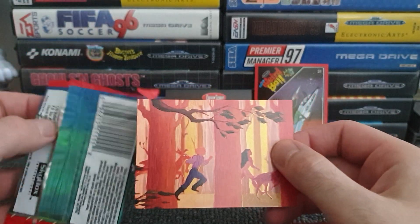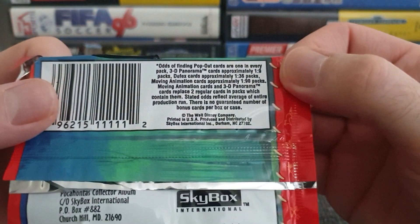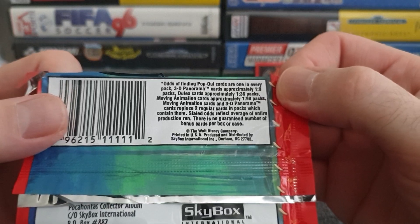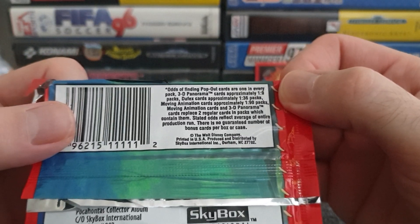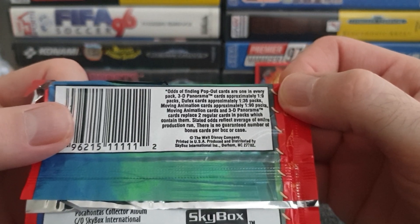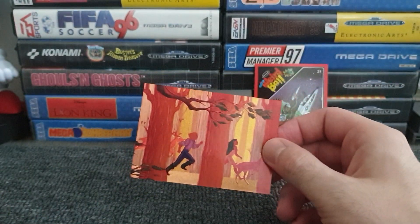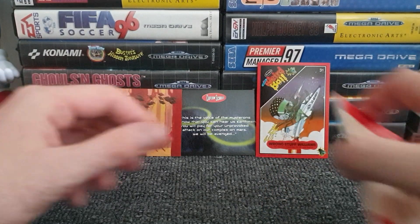We're going to bring this back to find out potentially what that card is. Looking at the odds: pop-out cards one in every pack, 3D panorama cards approximately one in nine packs, Dufex cards approximately one in 36 — I don't even know what Dufex means. I reckon it's one of those one-in-nine ones because it's got a little bit of 3D going on about it. Anyway, it is the clear winner of the favourites — clearly also a rare one. So there we go, into the pile. We're three down, two to go.